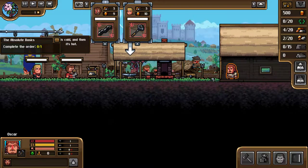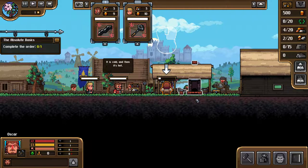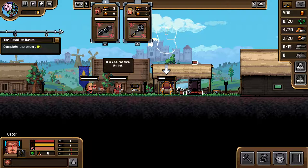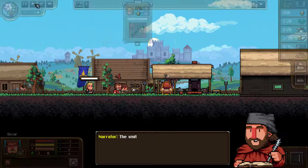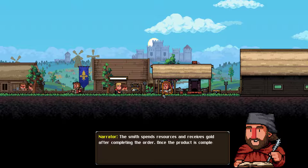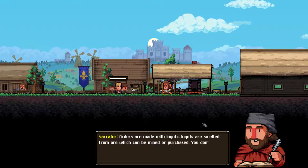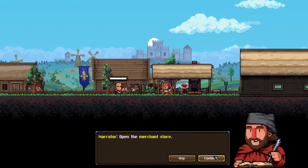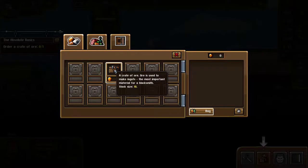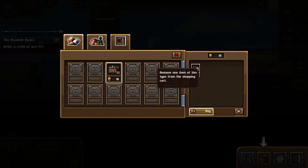Off we go. Looking fabulous. Let's order some ore then. The merchant store. A crate of ore — all used to make ingots. One crate has got ten ingots in it.